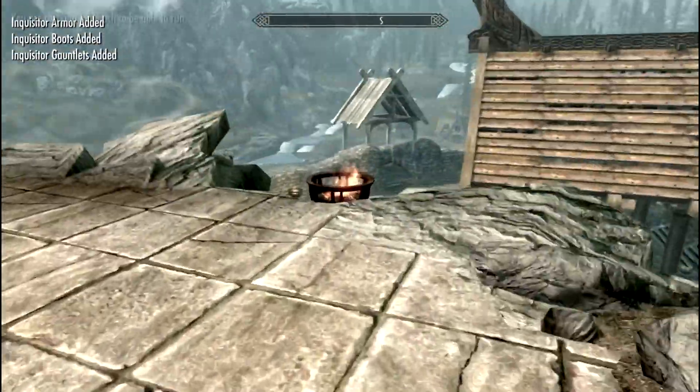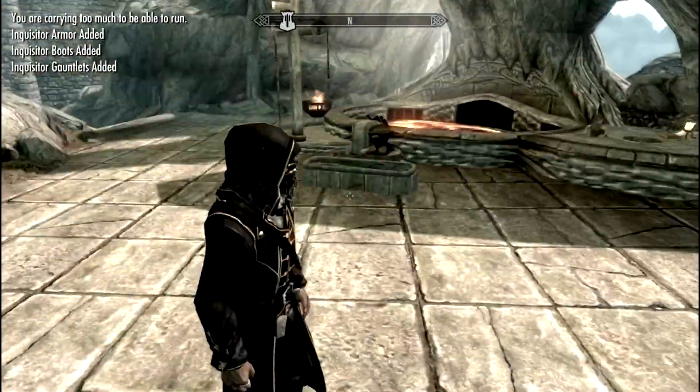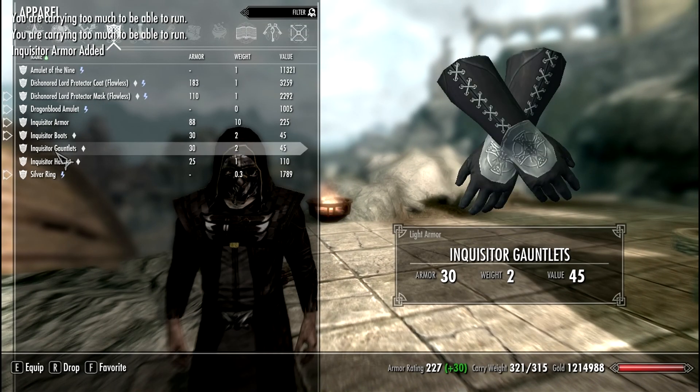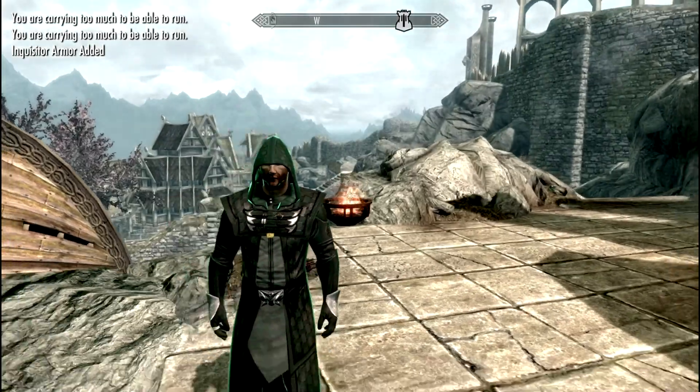Once this is crafted, we must equip it to show you guys — that's what we'll be doing next. So, Inquisitor armor, Inquisitor boots, gauntlets, and a helmet. And look at that.